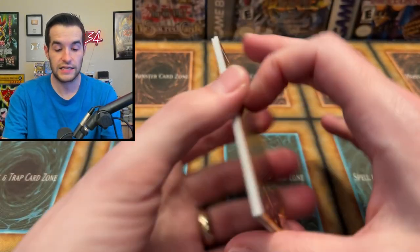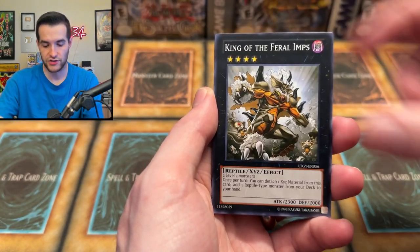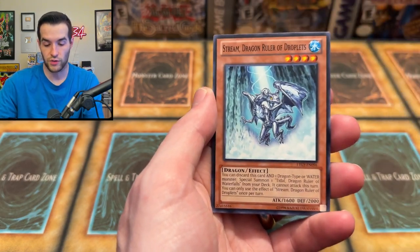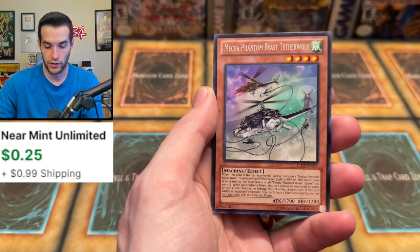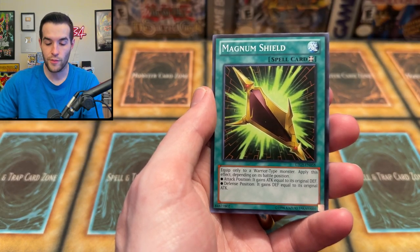Lord of Tachyon Galaxy before we get into the next batch of tins. We got Glassjaw, Keep the Feral Lamp, Mimic, Brotherhood of the Fire Fist, Memory Loss, a mini Baby Dragon Ruler, Mecha Phantom Beast Tetherwolf, and the Magnum Shield.